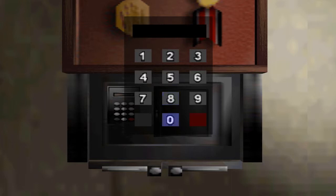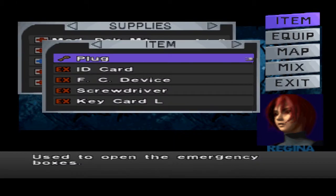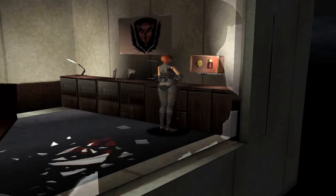Now I just need to figure out what way it's oriented. I'd imagine it would be in reverse order. The panel key 1 was the one that said Leo on it, if I remember correctly. But if it's upside down, then it would be last. So I think the code would be 7, 0, 5, 0, 3, 7. There we are. There's the key card L. That's what we were missing this entire time.